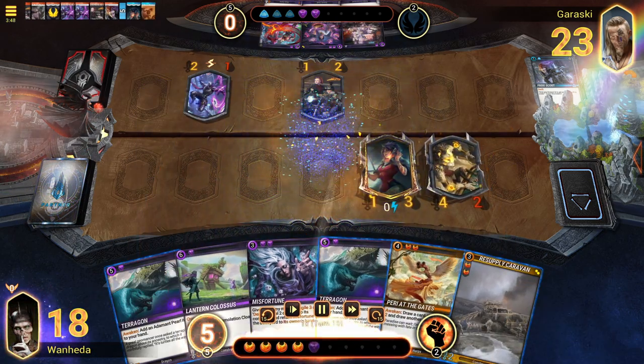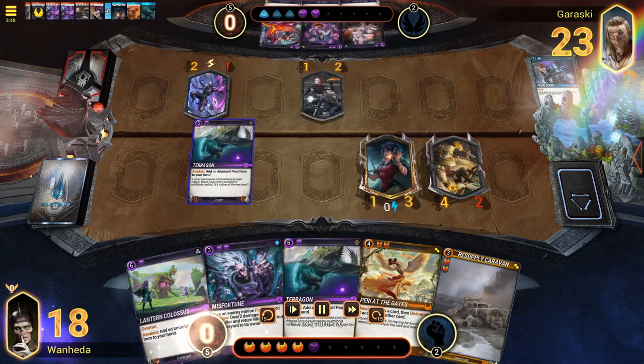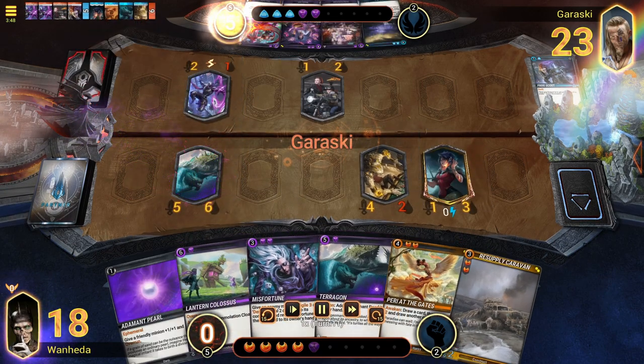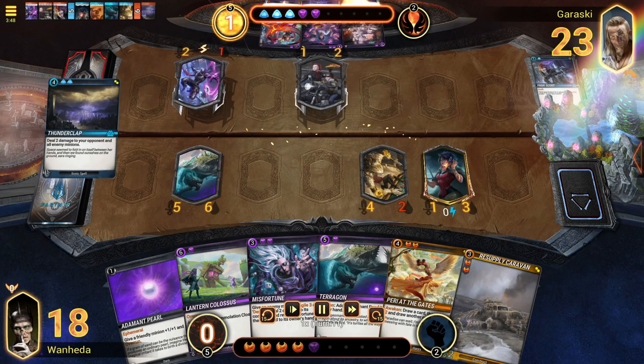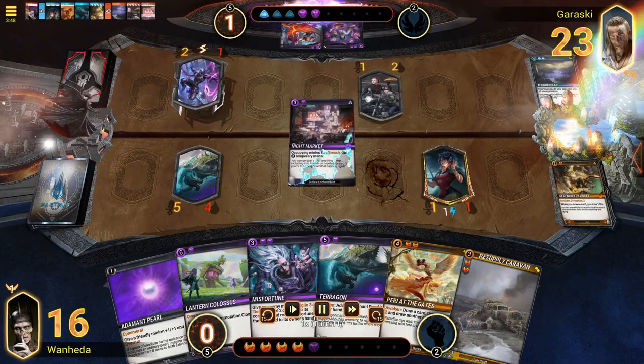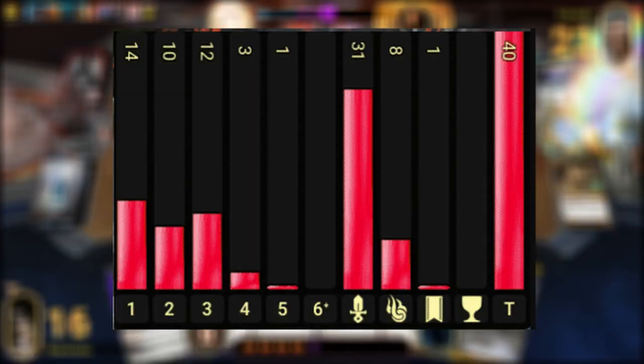Aggro decks need a clear understanding of timing, gem curve, and a proactive mentality to stay on top of the game. Even though you are generating more critters frequently, they tend to be weaker, while the opponent's critters curve out into bigger threats. Understanding the damage target is going to be a key element to survive when playing aggro decks.